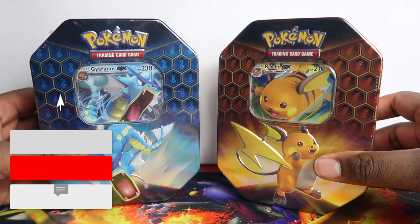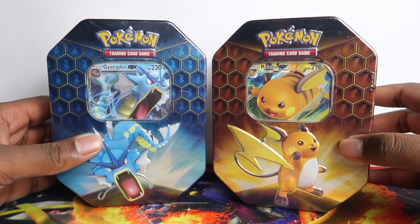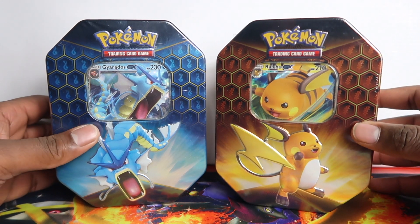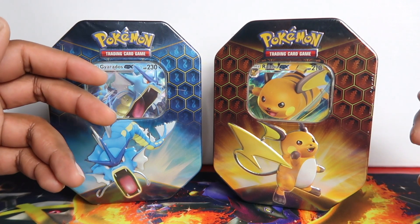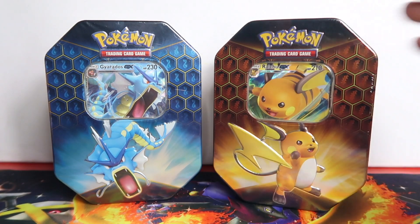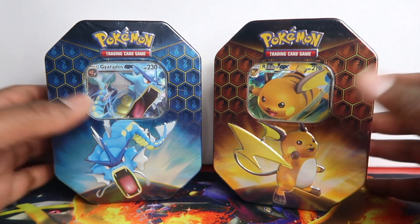Doing a pack battle with my little cousin today with these Hidden Fates tins. The rules are: whoever gets the most value in pulls wins. So I could pull two cards worth 30 pounds and my little cousin Jerry could pull five cards worth 20 pounds - I'd win because I have 30 pounds worth. If you get the shiny Charizard, you automatically win.